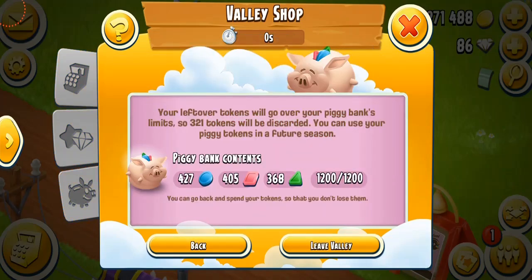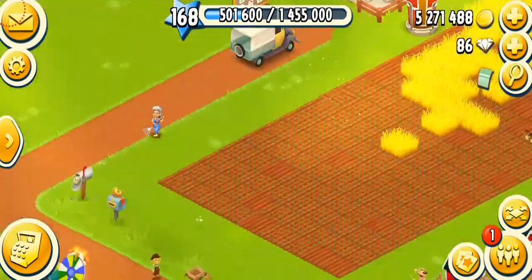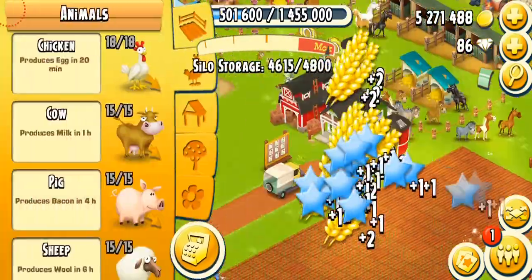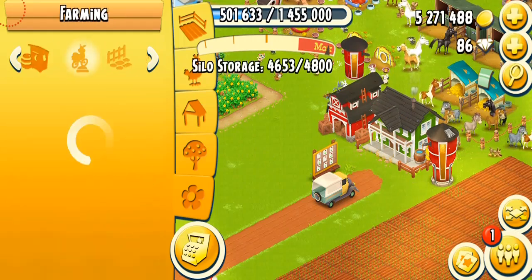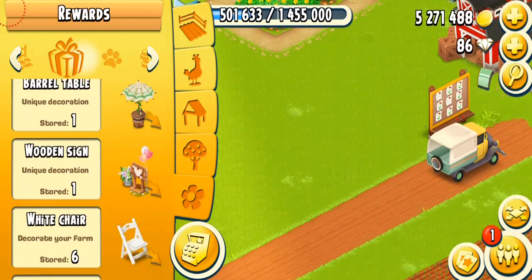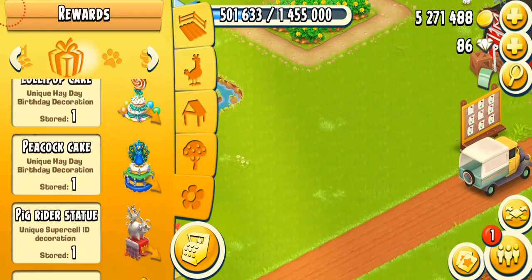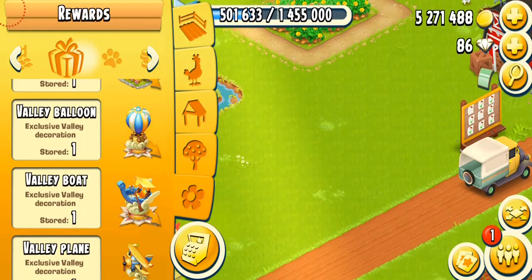Now I'm going to open the piggy bank and I'm just going to leave the valley. There we go, it's over, and I'm just going to wait for the next valley season. My wheat is ready, let's just harvest that wheat. And I'm just going to show you guys where is my beautiful statue that I got — it should be in the prizes. Let's put it out and go down and see where is the statue. There's so many valley statues that I have.